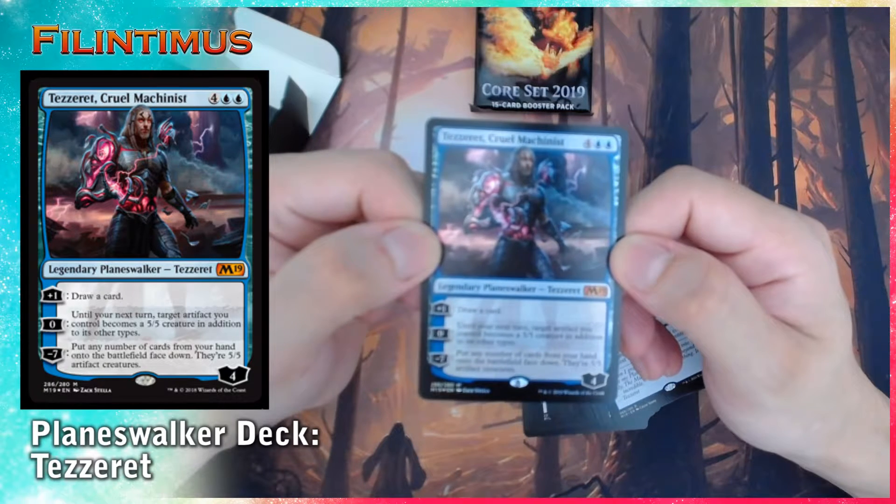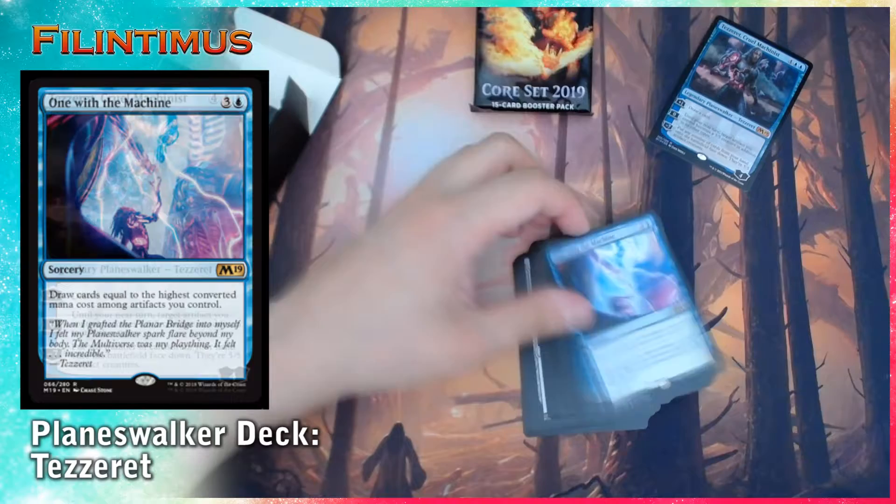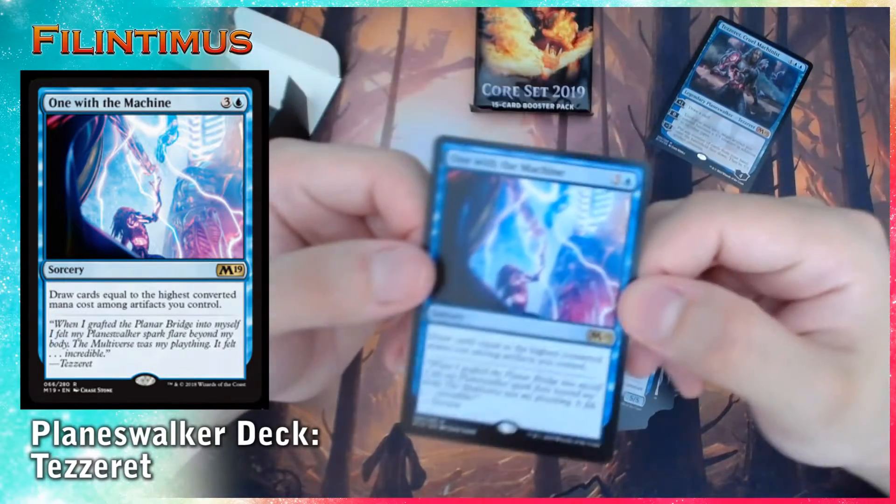Minus 7: put any number of cards from your hand onto the battlefield face down — they are 5/5 artifact creatures. We have Wizard's Retort: 1 generic, 1 blue.